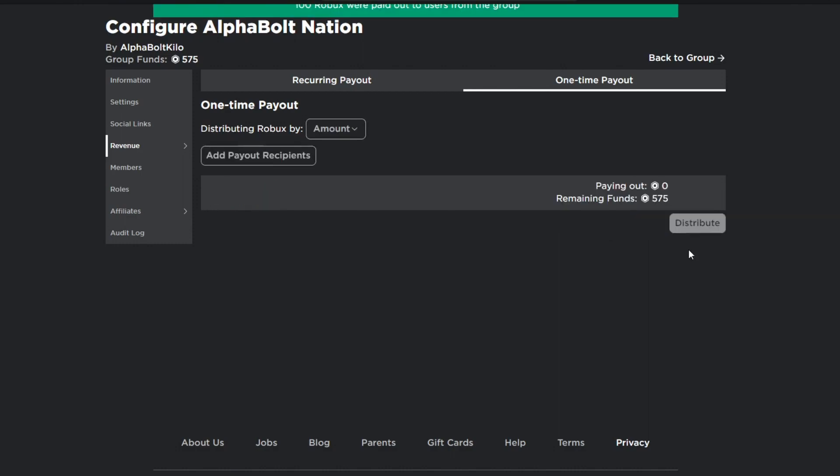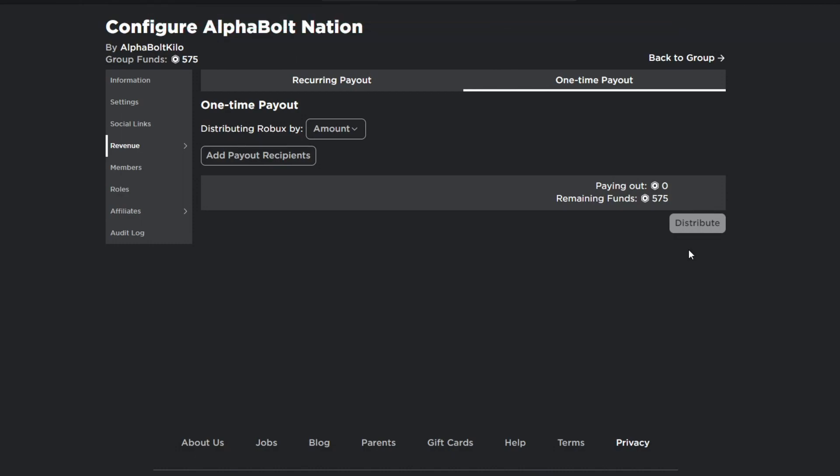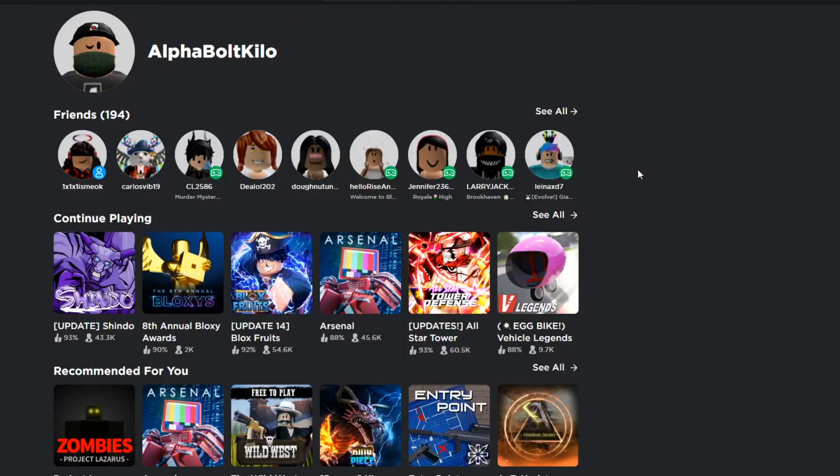There you go, 100 Robux distributed — Robux are paid as users from the group. Just so you guys know, I give out 200 Robux on my main channel and 100 Robux on this channel. Every time I upload a video you have a chance of getting some Robux, so join the giveaways by commenting your usernames, liking the videos, and joining my group Alpha Bolt Nation.